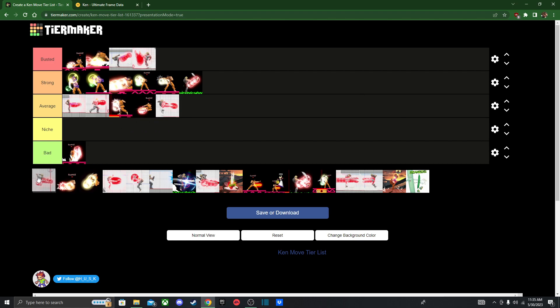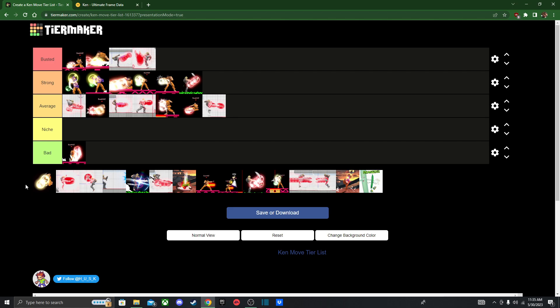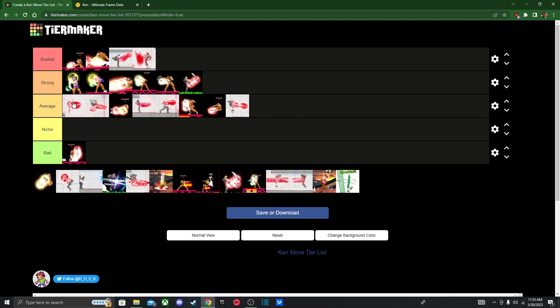Now onto his aerials. Nair, Forward Air, and Back Air are gonna be in the same spot, because they pretty much do the same thing — they start combos and don't really kill. They only help you set up into your kill confirms or into grounded combos, so I'm gonna leave them in average.